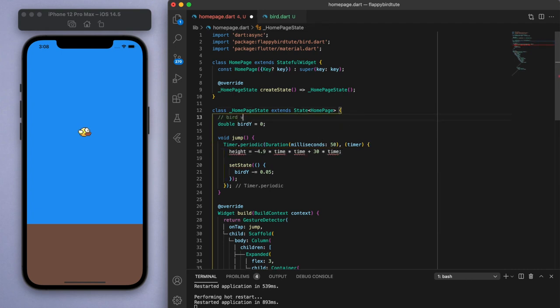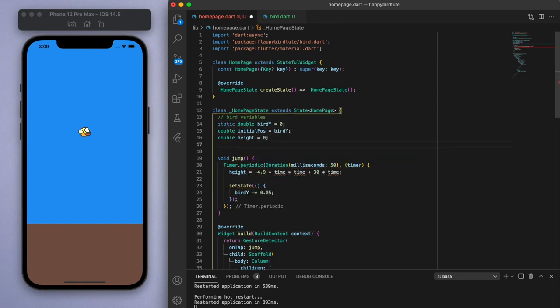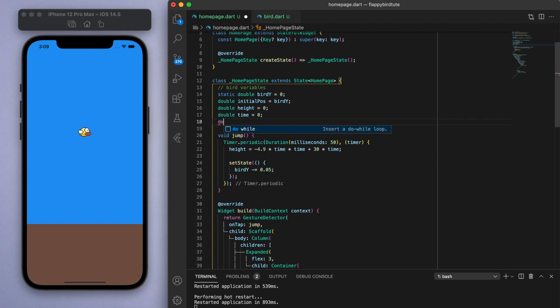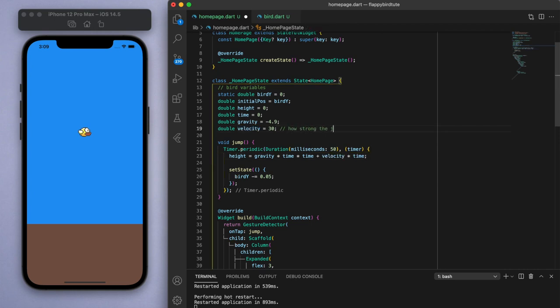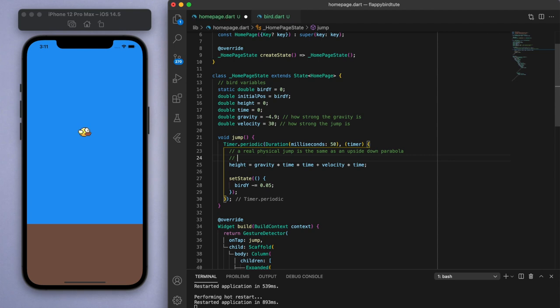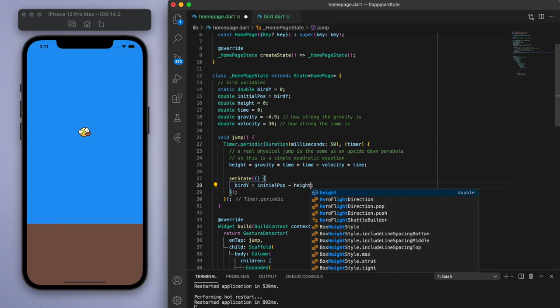We should create some variables up here for the bird — we're going to need initial position, height, as well as a time variable. We can add more variables to fine-tune the jump more precisely. This 4.9 at the front is actually coming from gravity, and the 30 represents velocity, in other words how strong the jump is. Let's add comments to make it clear what our code is doing. So every 50 milliseconds, this equation is going to calculate a new height, and we need to use setState to update the bird's position. So birdY is equal to initialPosition subtract the height — subtracting makes the bird go higher.